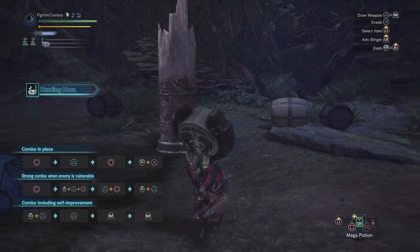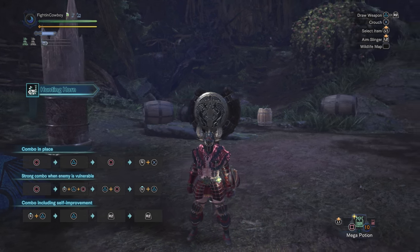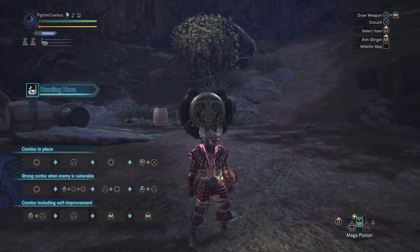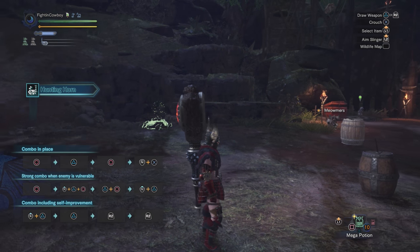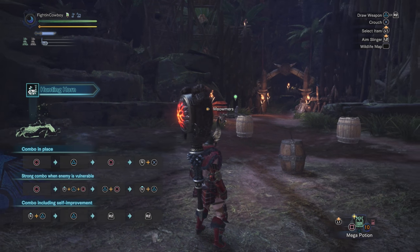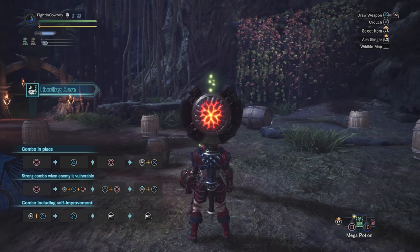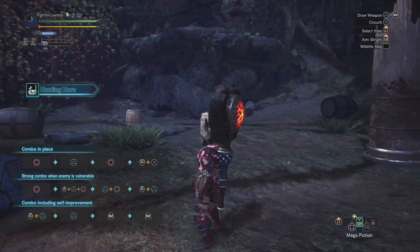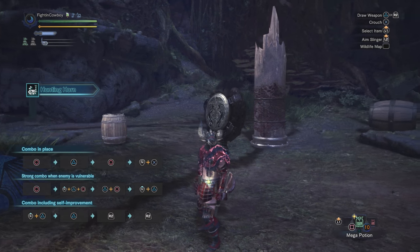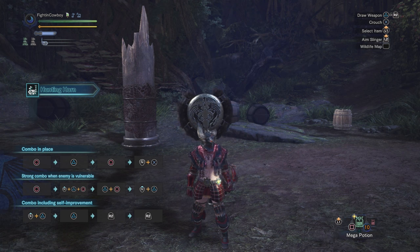The hunting horn is considered by many to be a multiplayer-oriented, or support weapon, because the idea is we play songs that buff both us and the other hunters we're hunting with. However, despite that, the hunting horn is capable of doing great amounts of damage in addition to buffing everybody. It boasts excellent exhaust and KO potential, very similar to the hammer, and just about any hunting team will always appreciate having a good horn player.